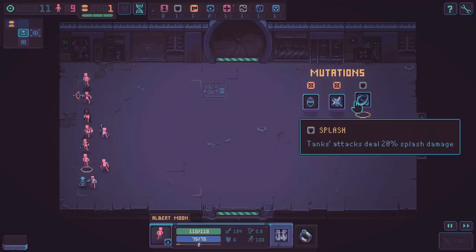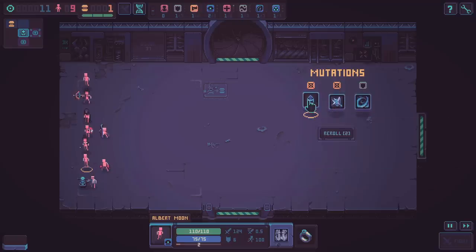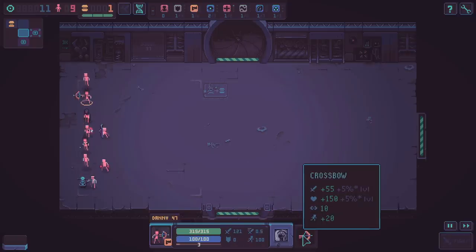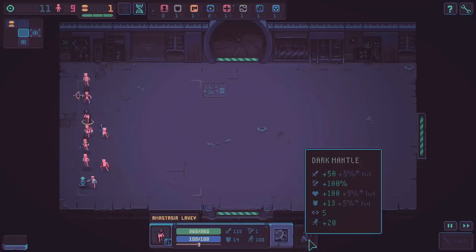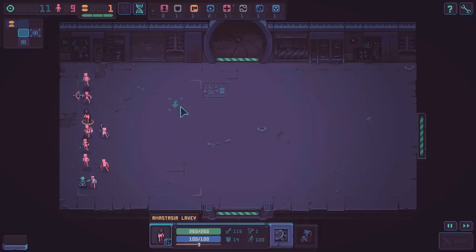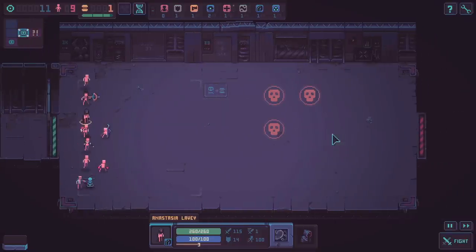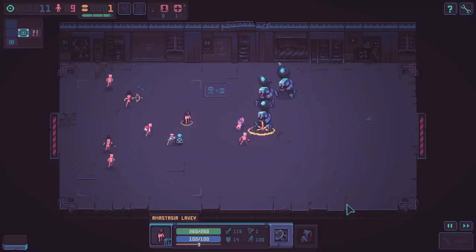I don't have any throwers right now. Looking at the stats - he's got 14 armor, looks like he's getting 13 from there. So I guess that's not how it works. Fair enough, I don't have any throwers. Let's just fight it - I don't see anything else going on.